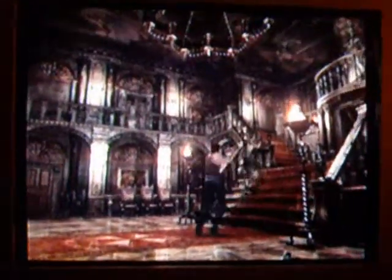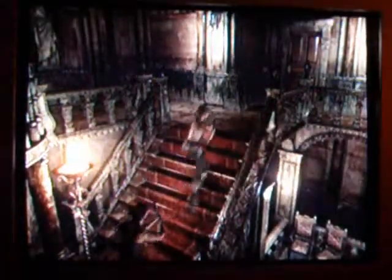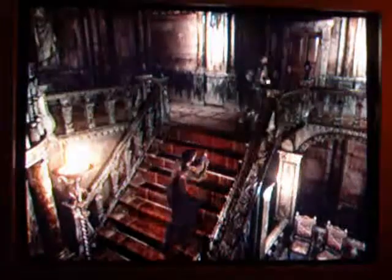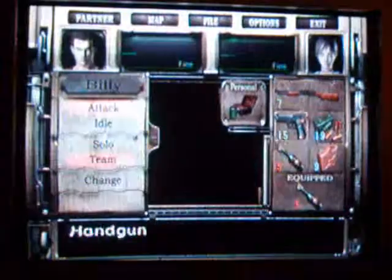Hey guys, welcome back for more Resident Evil Zero! I just picked up the gasoline and the molotov tops and we are going to go through the blue door. The reason I picked up the molotov tops is because there's some leech zombies. I'm going to be dropping the gasoline cannons right here for later, when we have more bottles.